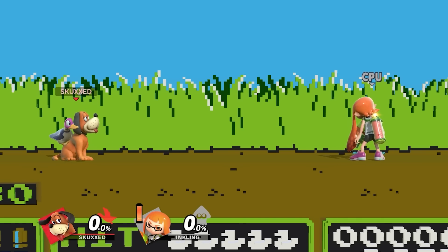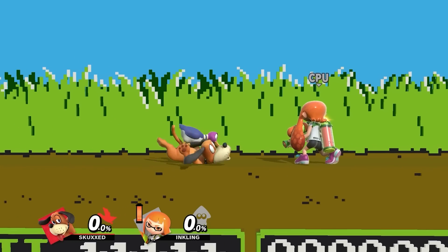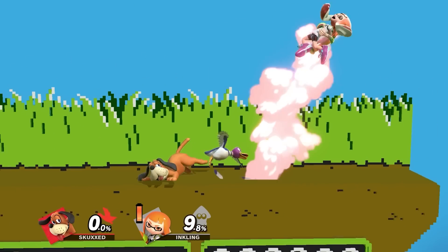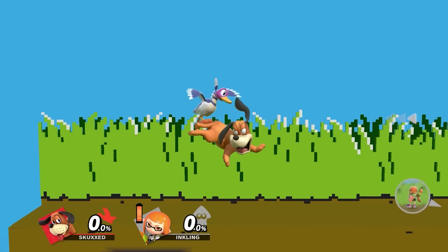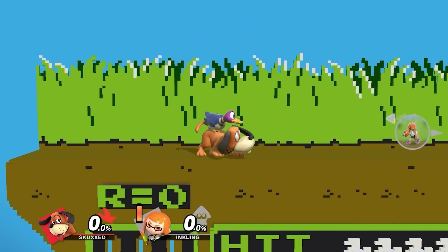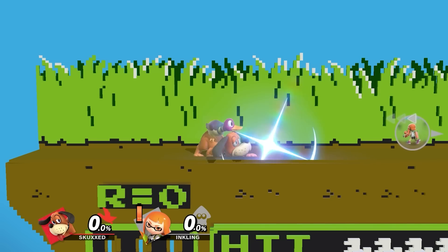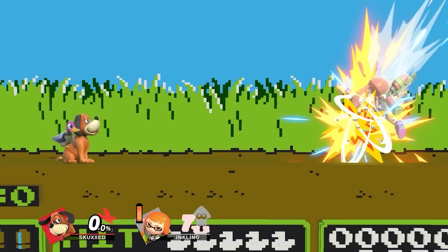The duck, who rides atop the dog, makes up the majority of the fighter's normals, including his ground attacks, which are useful for keeping foes off your back, and aerials, which are used to extend combos. And then you have the hunter, who wields the NES zapper off screen. He makes up Duck Hunt's Smash attacks, and assists with many of his specials.